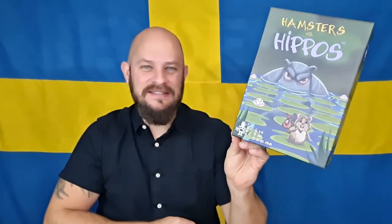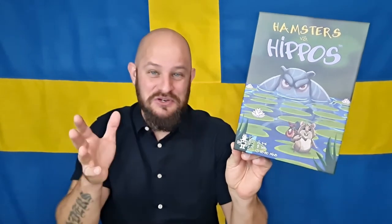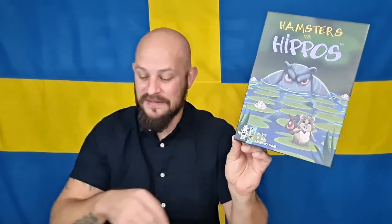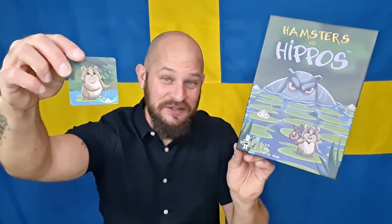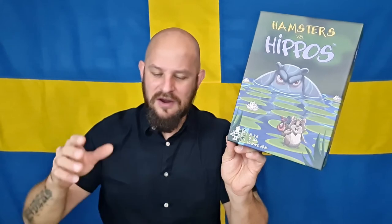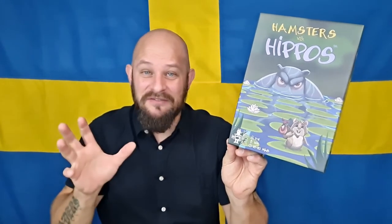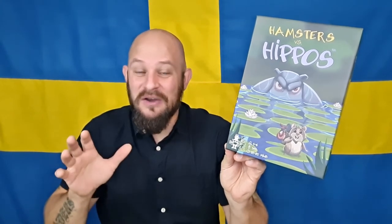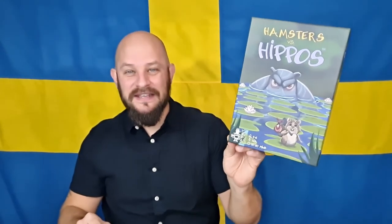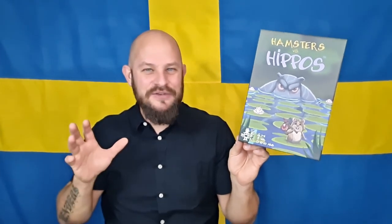That was Hamsters versus Hippos — a really cute and funny little game. It's like advanced memory: you count your points, push your luck, and never quite know what's going to happen. It says age eight on the box, but I played this with my four-year-old daughter and she had no problem at all with the rules. She really loved the artwork on the tiles — all the little hamsters jumping around, falling in the water, stealing from each other. The push-your-luck mechanism really kept her on her toes, and I had such a joy watching her play.